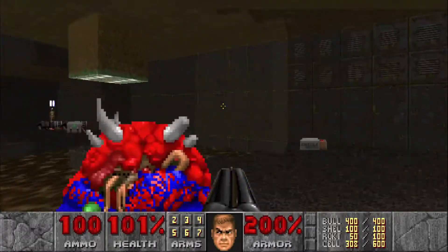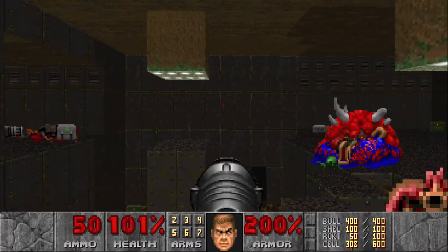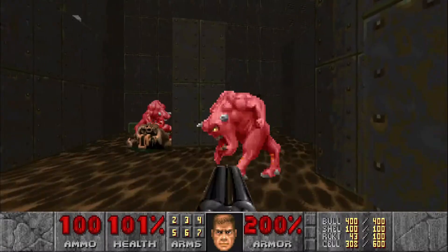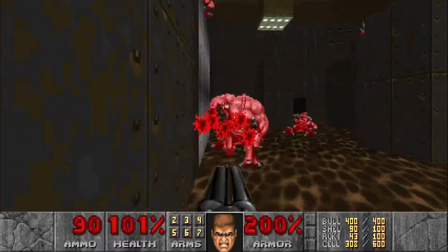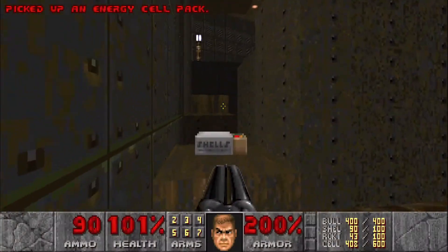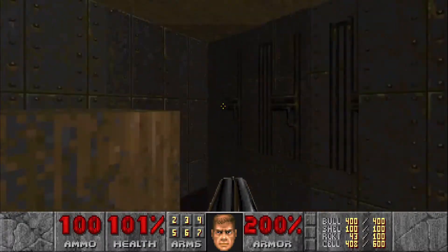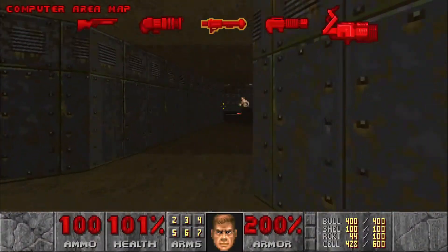I want to take the other path first. There are a couple of hell knights and some pinkies down here — let's take them out. Then head inside, grab some cells, and there's a little platforming section. When you get to the top a hell knight is going to spawn right in front of you. The best way to handle him is to jump in here for the first secret, which gives you a little space to deal with him.